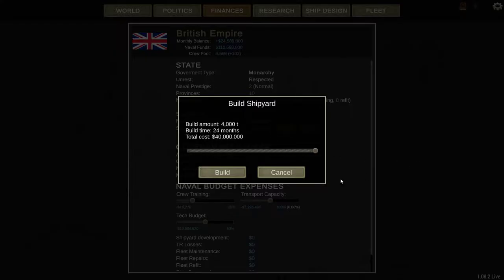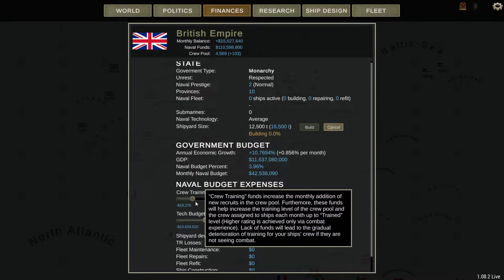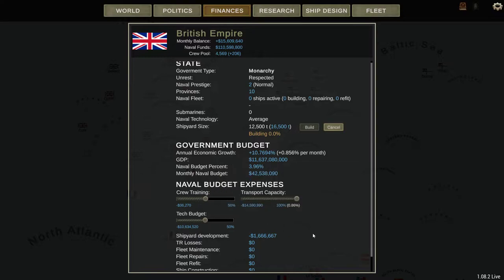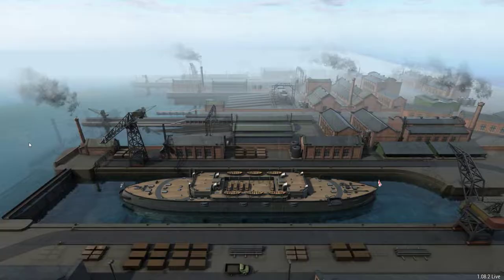First things first, we're just going to boop all this up. We're going to get that up to about 50%, and tech budget is going to be 100. Alright, ship design — the fun part of the game.